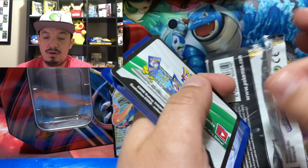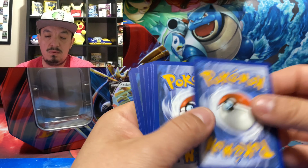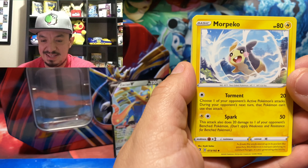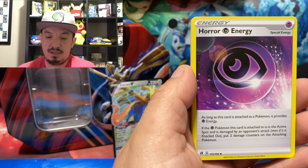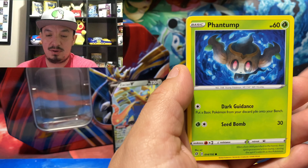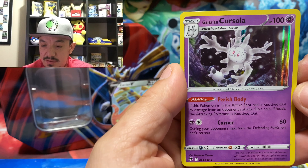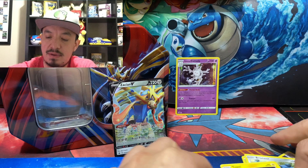Up next is Rebel Clash — technically the newest set. There is a code card. One, two, three, four to the front. We have a Fire Energy, Morpeko, Capacious Bucket, Horror Energy, Nosepass, Wingull, Phantump, Bronzor, Toxel, and Durant as a reverse hollow. For the rare we have a Galarian Corsola — nice first rare pull of the day!